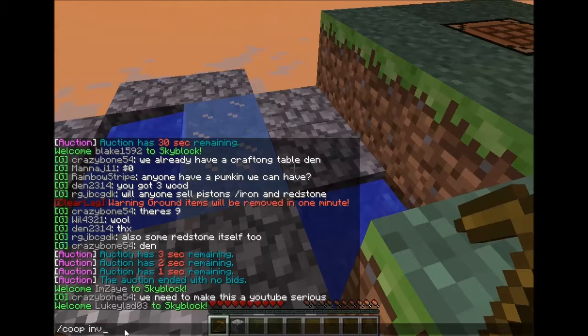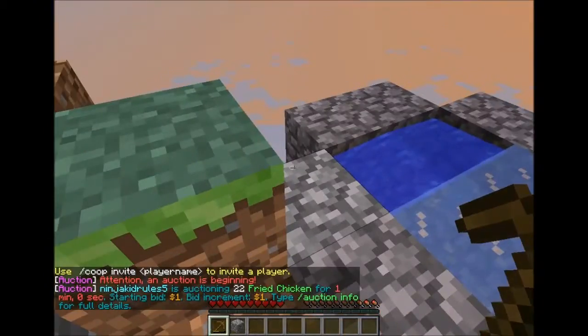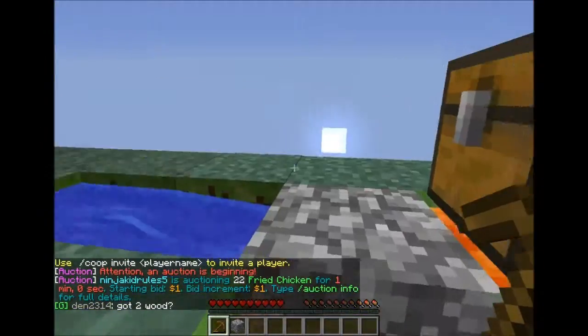So co-op invite — it was showing: use co-op invite player name to invite a player. Simple as that.